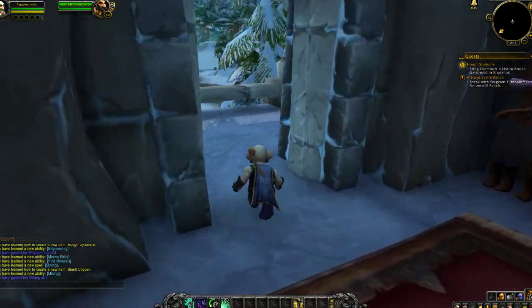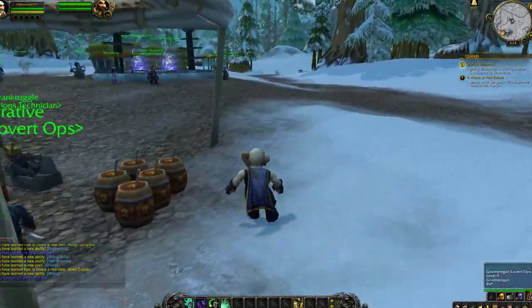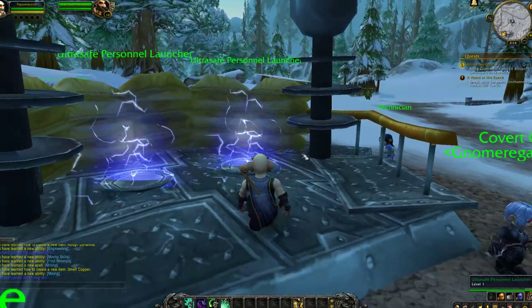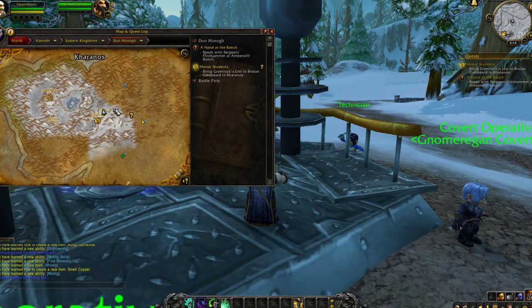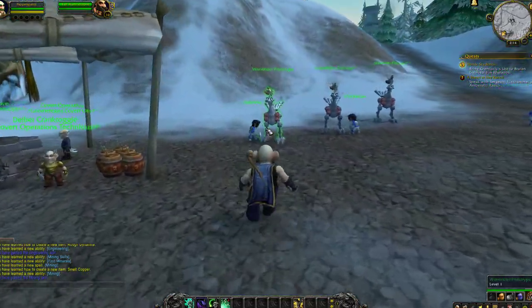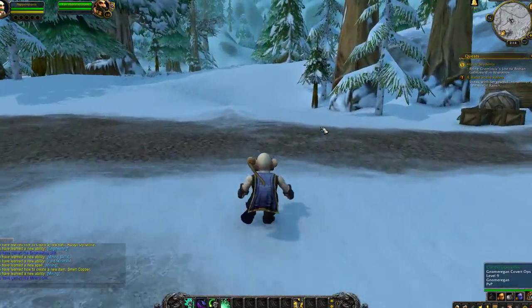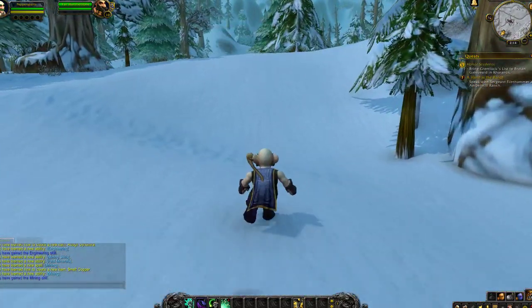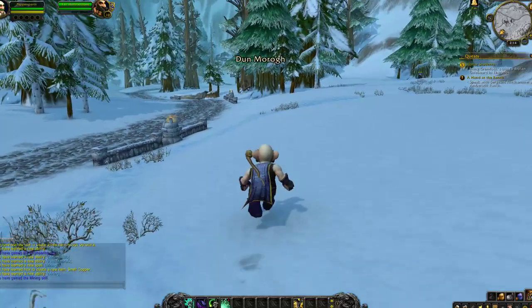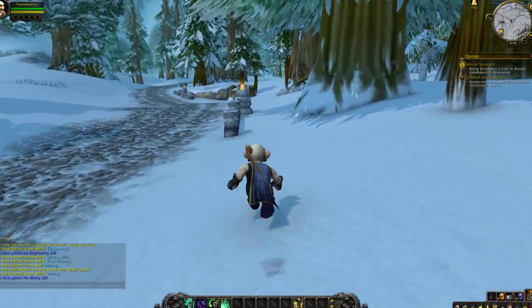This took me somewhere I didn't want to be — I'm going to walk. One of these guys sent me, and I don't think they want to talk to me anymore. I think I have to walk a long, windy road to Amberstil Ranch. Tumble gnome.